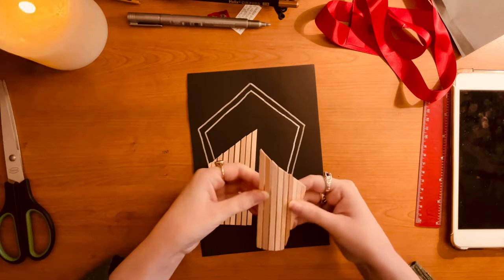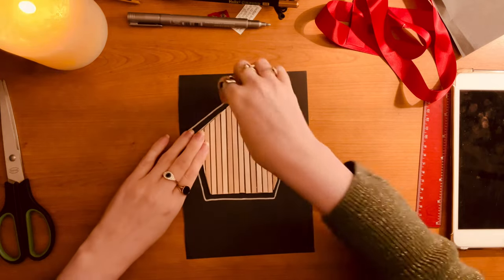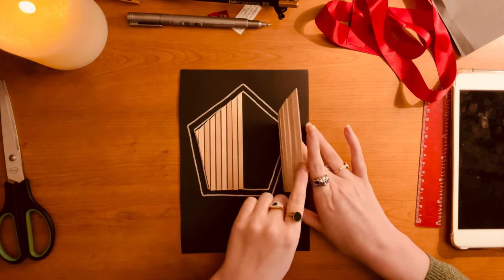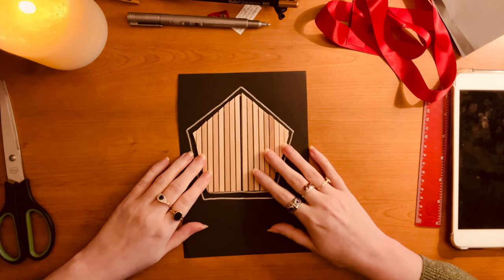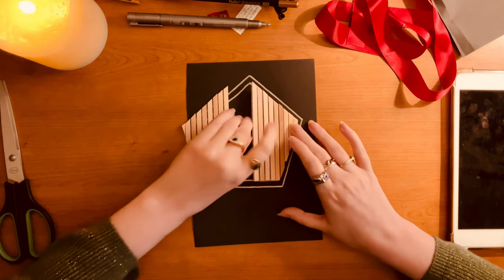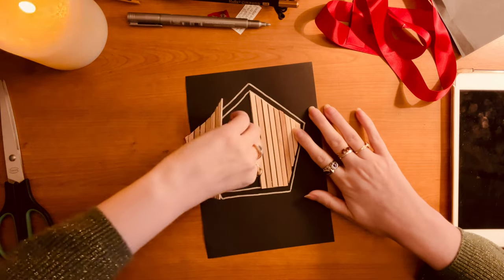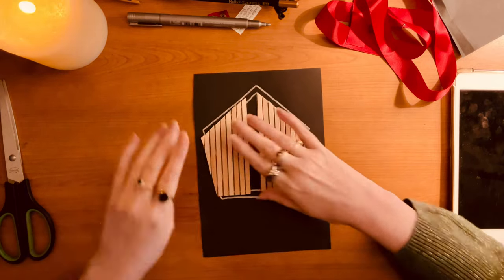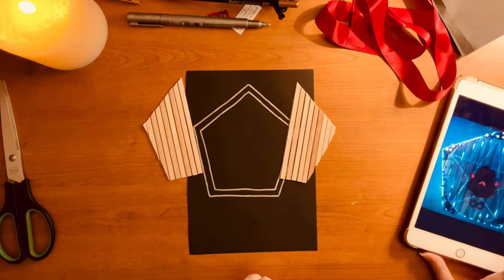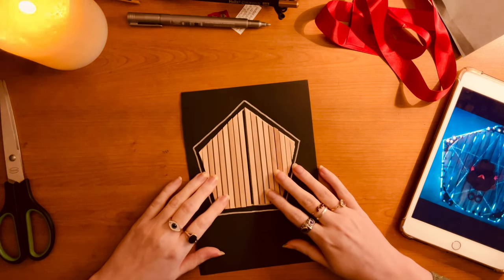I cut it in half and now we have two doors. Here's me demonstrating the doors opening - so cool! That's when I realised it was so lightweight and flimsy and bendy that I didn't need to have anything special to open them. I just had to stick the very edge of the doors down and then they just open really well.